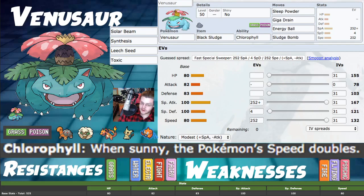Into the actual build: Ability is Chlorophyll - doubles your speed, really powerful. Overgrow is irrelevant when you can double your speed. For item, we're using Black Sludge, though you can definitely opt for Life Orb for extra damage. Life Orb is on the singles build and might actually be better - we'll see how it compares in damage calcs.